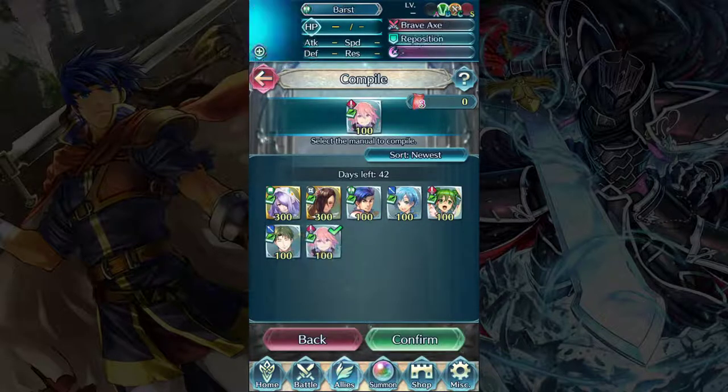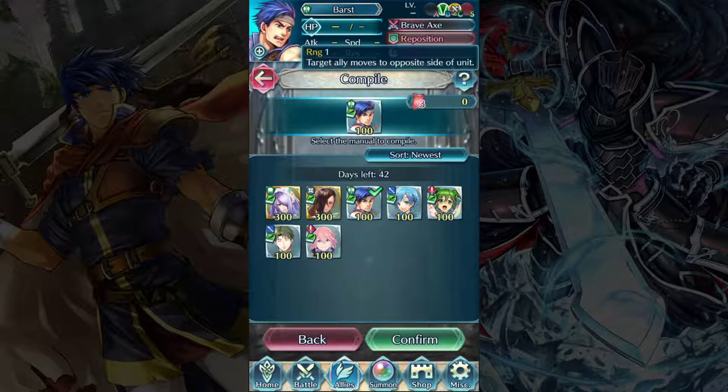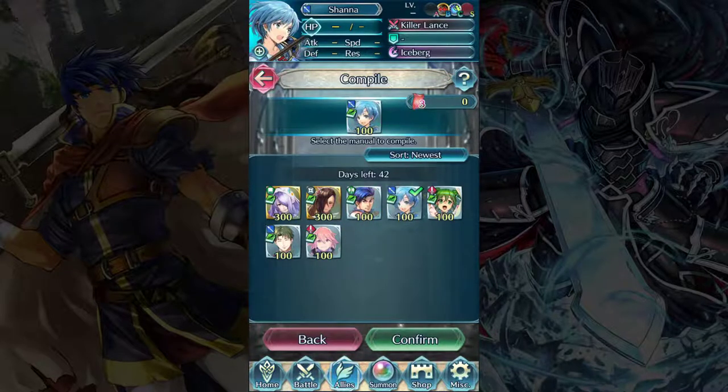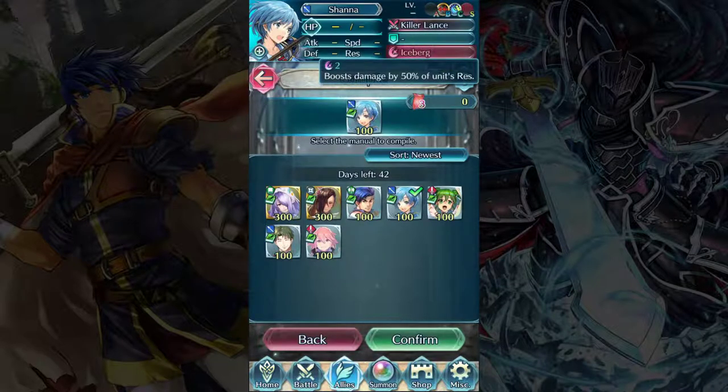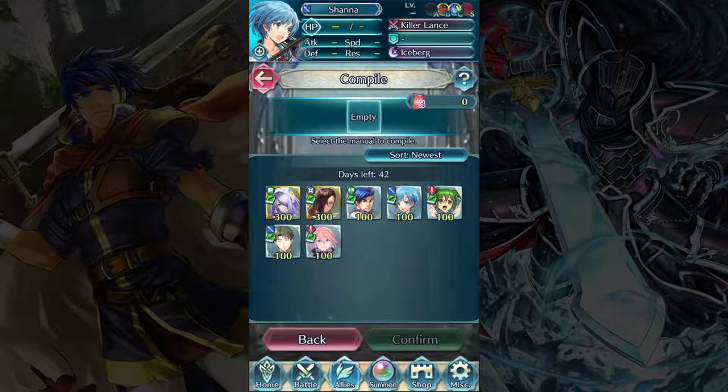I think you can get as many copies of these Ephemera units as you want, which is nice because the normal path ones only give you one apiece. So if you need Barst for Reposition fodder — because everybody does — he's 100 codes a piece. Or if you need Shauna for Desperation 3 or Iceberg fodder, which is very common, she's 100 Ephemera. Right now we don't have any, but there are ways to earn them through gameplay. There is one gameplay event in particular that awards Divine Codes, and we'll talk about that when it's actually available. And that's all there is for compiling.